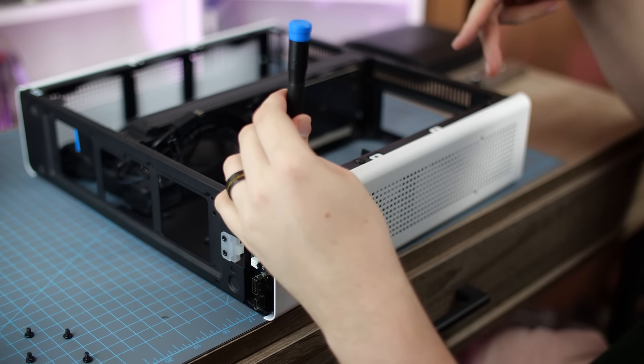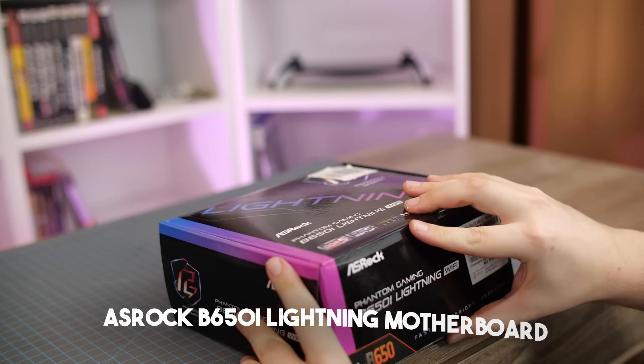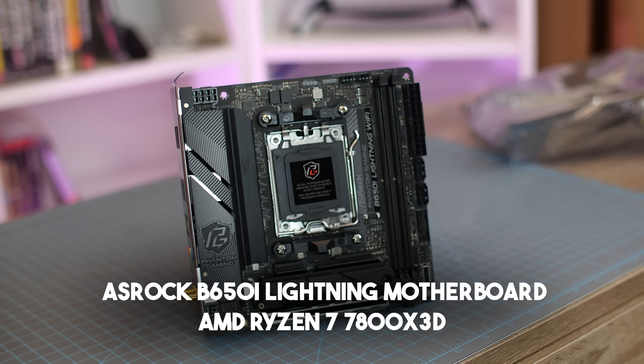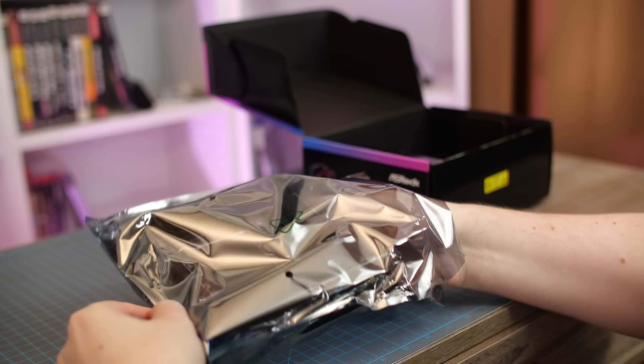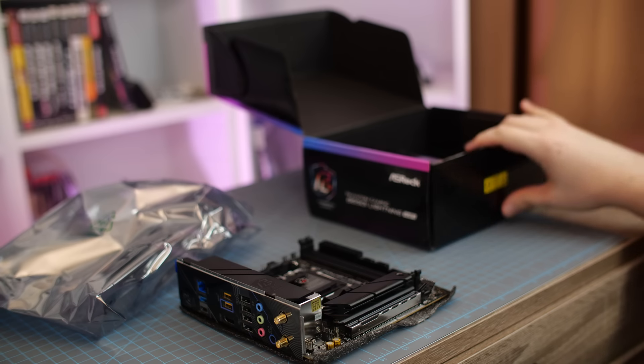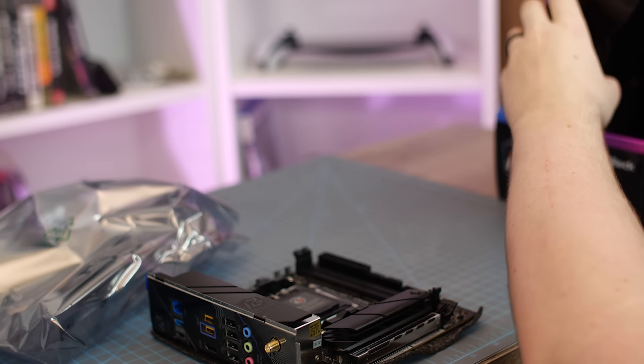And most importantly, it needs to get the seal of approval from the wife. As for the motherboard and CPU, we have an Asrock B650i Lightning paired with a Ryzen 7 7800X3D. The motherboard has pretty much everything I need — a fast Wi-Fi chip being the most important, since it would look not great to have an Ethernet cord running through my living room.